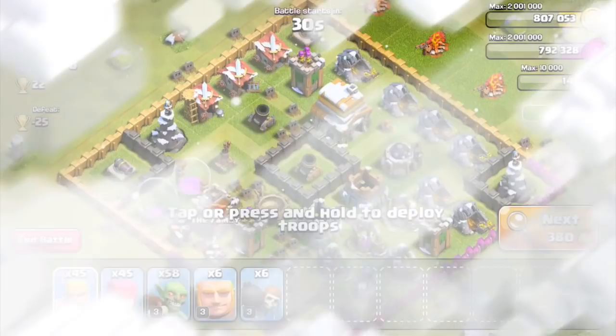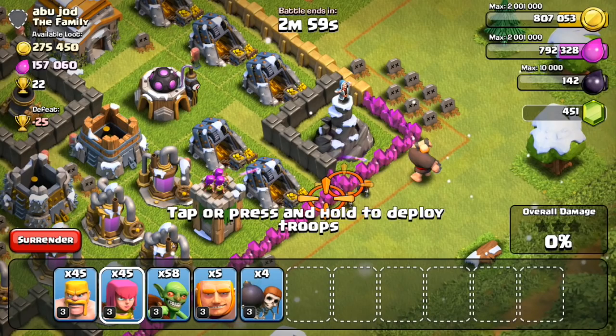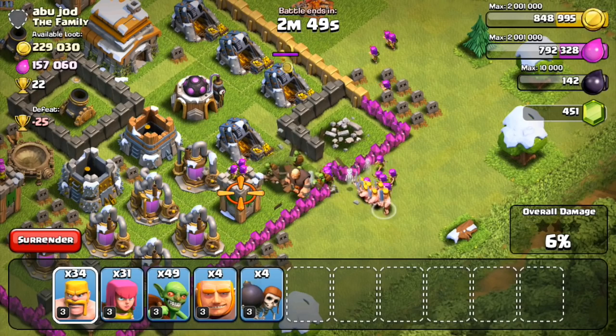We didn't get the full 800,000, but we did the best we could. Let's move on to the next one and attack someone who is definitely a lower level. At Town Hall 6, this guy has about 420,000 available. He has way more gold than elixir — the mines are level 10 and the pumps are only around level 5 or 6, so it should be pretty easy. I'm not really focused on the Town Hall; let's just spam our troops inside the base.